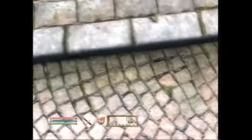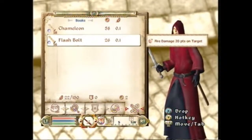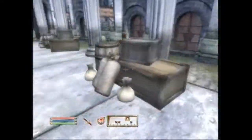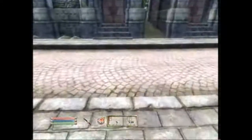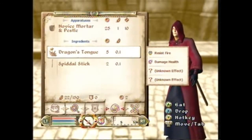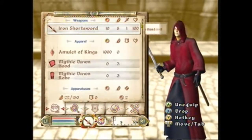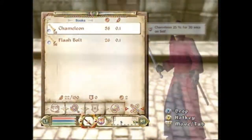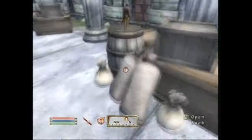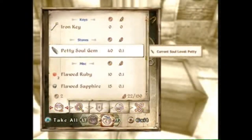This glitch still works — it is confirmed. I did this this month, April 2009. Now this duplication glitch works on most items, but sometimes it doesn't. You can go get the goblin shaman staff you can find in the sewers during the opening level.